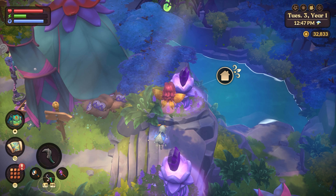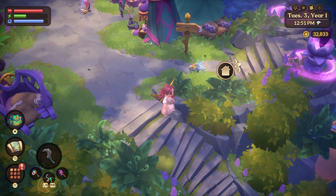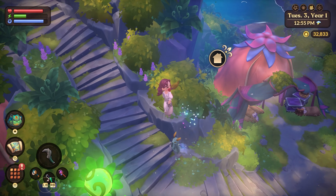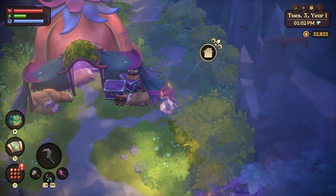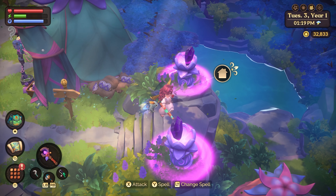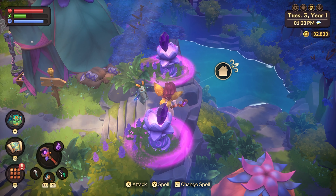Once you complete the floating ruins 100% you will unlock a new spell. Then head to this area in the Fey realm where there's like a stairway to nothing — you can't jump across. What you have to do is use your new spell on these pillars on both sides and it will launch a bridge to run across.